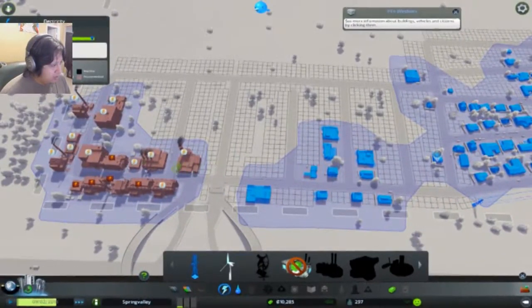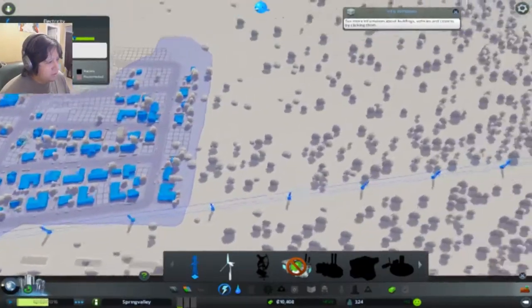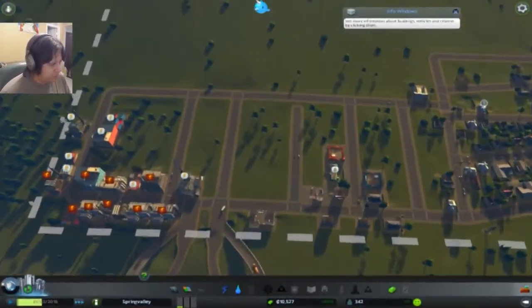I guess the next thing is we need to get someone over here. Definitely enough electricity to start out though, so that's good to see. Yeah, and we're already seeing that profit going upwards — that's good.